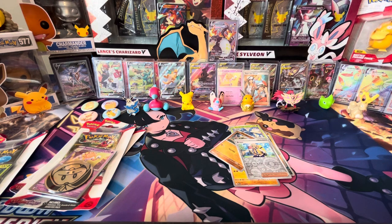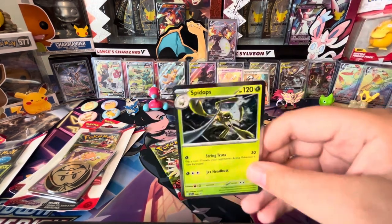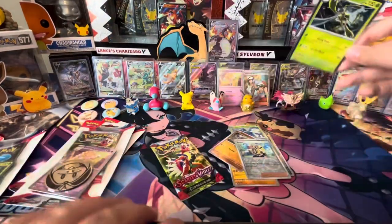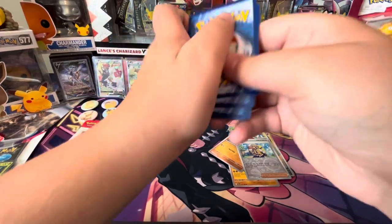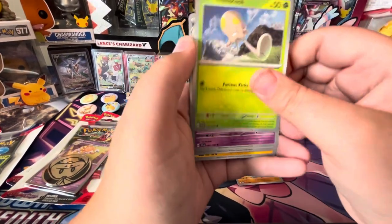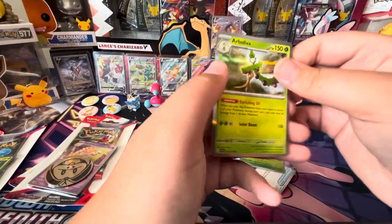Let's do a Spideops one now. Do you think Team Spideops will win or Team Espartha will win? We got Squawkabilly, Capsakid, Toadscool, Drifloon, Nest Ball, Pachirisu, Flabébé Reverse, Toadscool Reverse, and Arboliva Hollow.